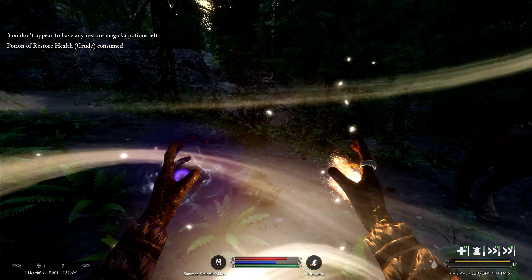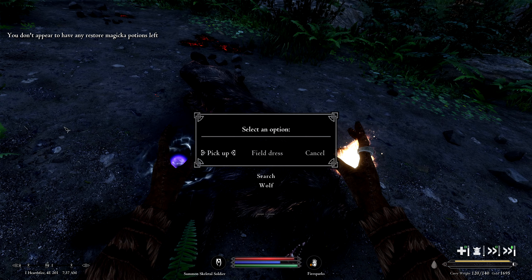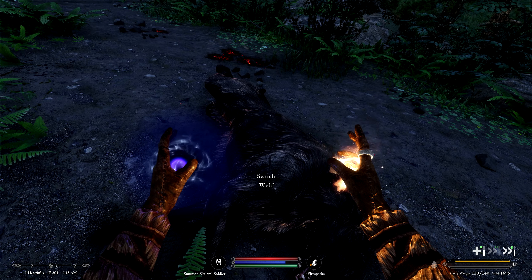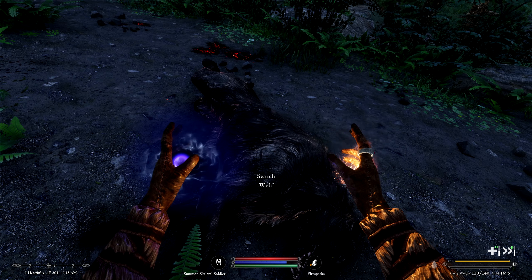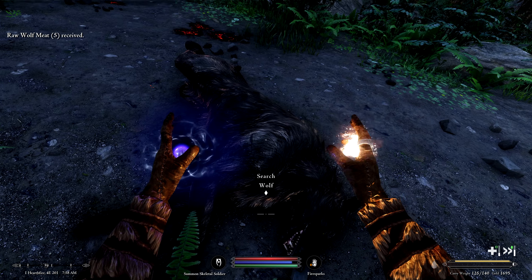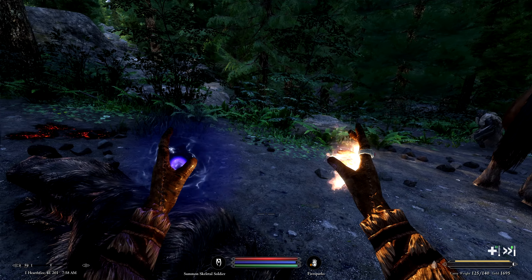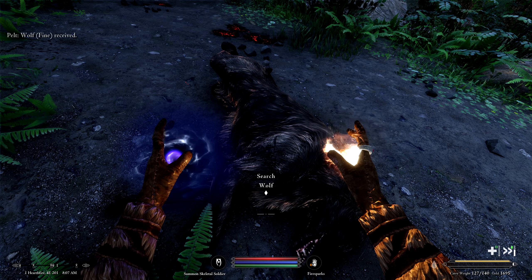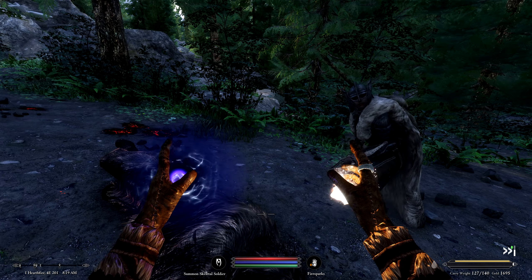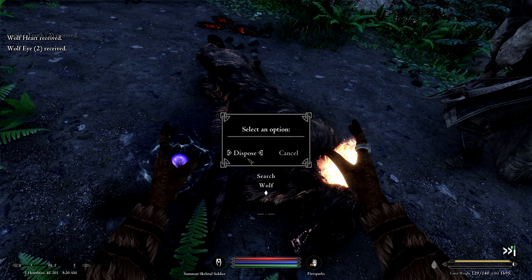I keep using the wrong buttons, but it's actually okay. We need to use our potions at some point anyway. Butcher the meat, give them the pelt, harvest the ingredients. Harvesting skill has improved — nice!